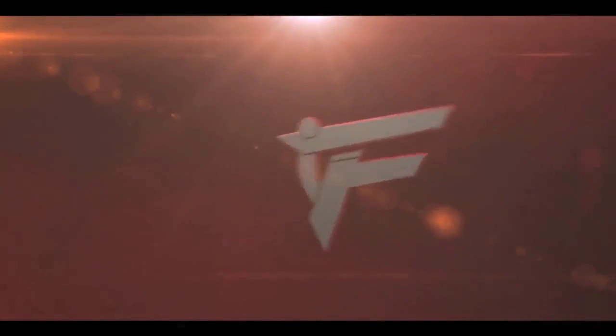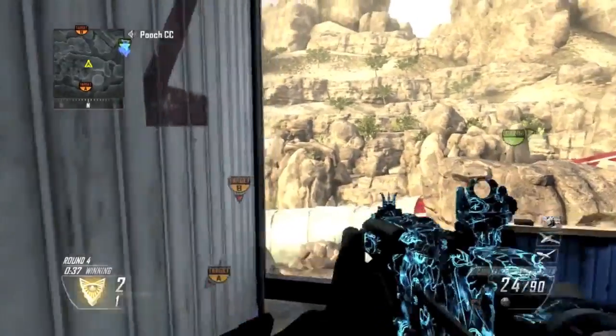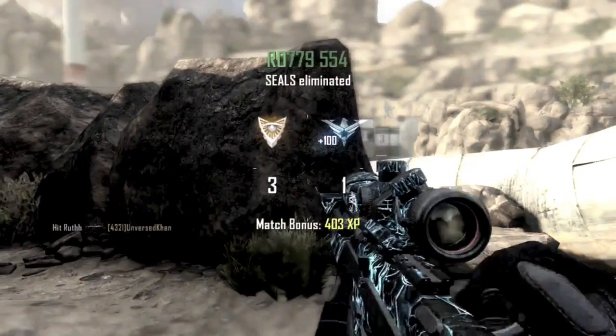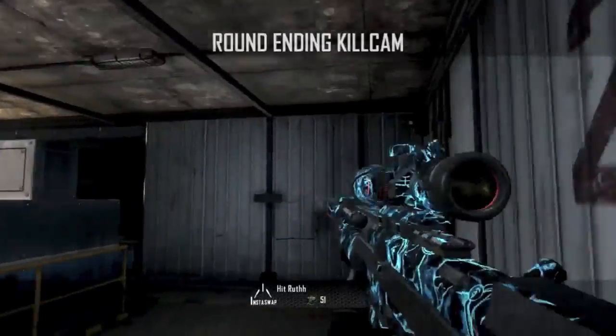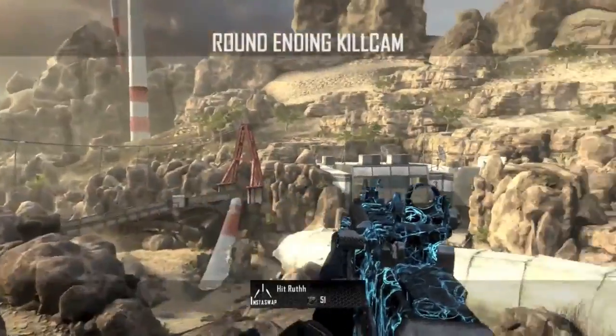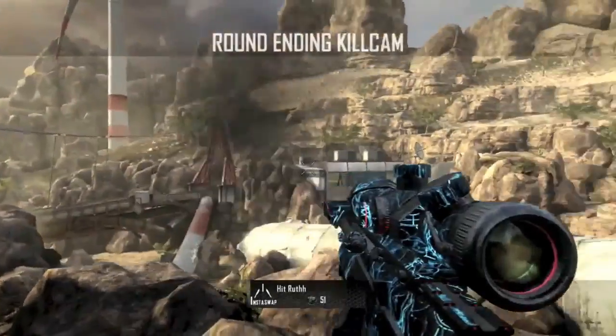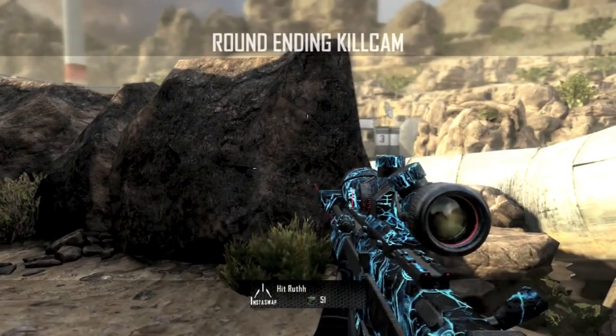Moving right across now to number 4 this week, we have HitRoth. He's on Turbine, chilling in this little room, and he's got the Peacekeeper. He's going to go for the Reload Cancel to the Sense Grenade, back to the Peacekeeper, shoot, select fire swaps to DSR-50, and just knocks the kid out right across the map. Look at that Afterglow camo on the DSR-50 and the Peacekeeper — it looks so good on Turbine and just adds to the effectiveness of that shot. HitRoth, well-deserved number 4.